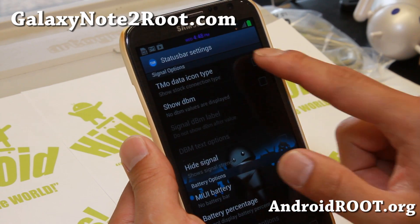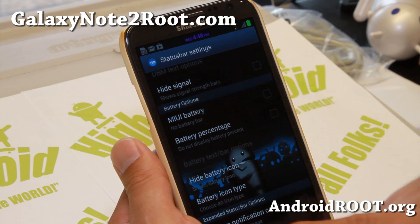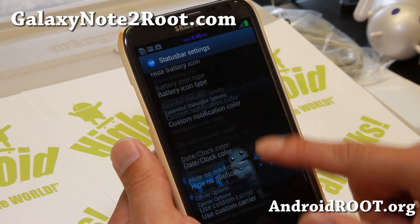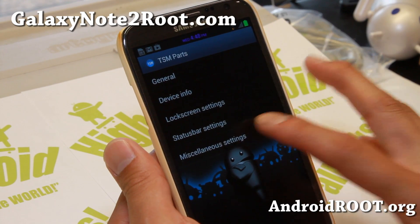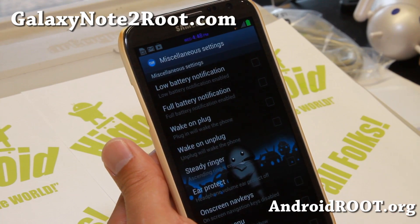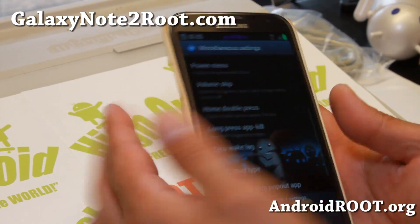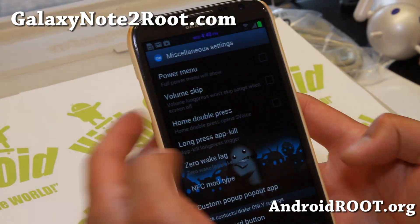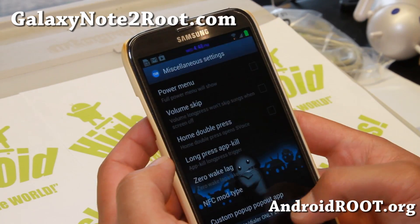So a bunch of stuff you can do — T-mode data icon type, My UI battery. Look at all this interesting stuff you can do. So very nice way of customizing your ROM. And also miscellaneous settings here — NFC mod type: you can have NFC working on your lock screen with the screen off.